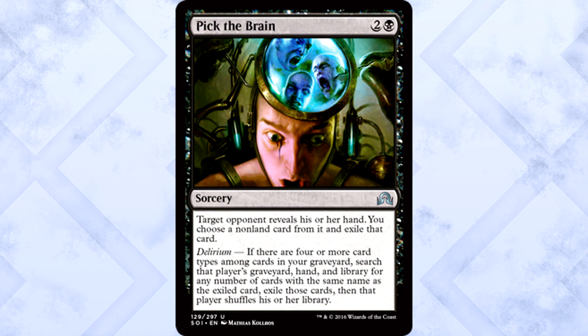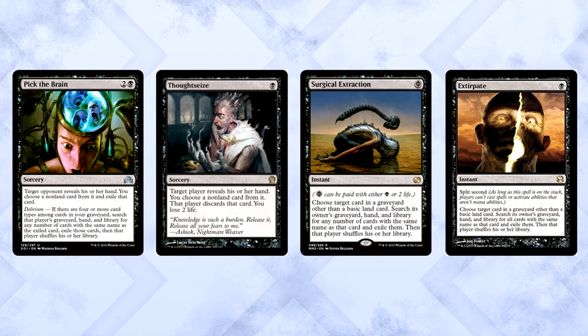Pick the Brain is three mana for a sorcery: target opponent reveals their hand, you choose a non-land card from it and exile that card. It also has delirium — if there are four or more card types among cards in your graveyard, search that player's graveyard, hand, and library for any number of cards with the same name as the exiled card and exile those cards. If you can get delirium online, this card's pretty sweet. The best part is that you get to look at their hand before naming a card. It's a weird combination of Thoughtseize, Surgical Extraction, and Extirpate. Super weird, I like it.